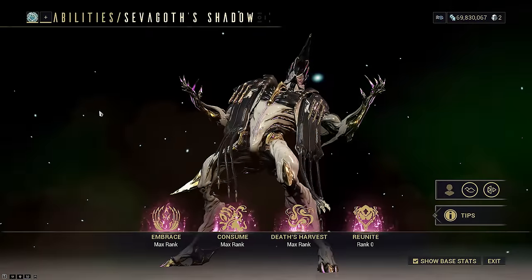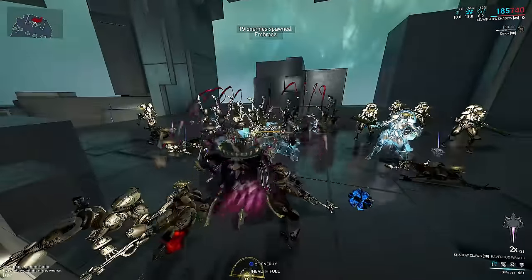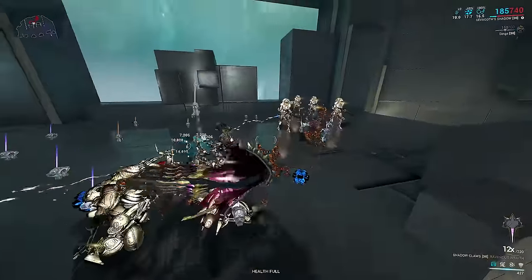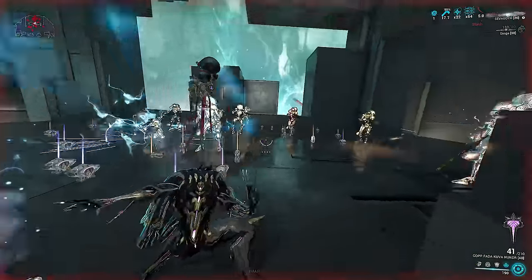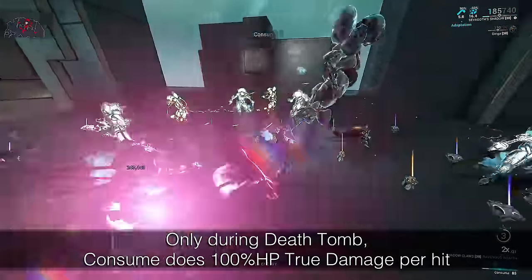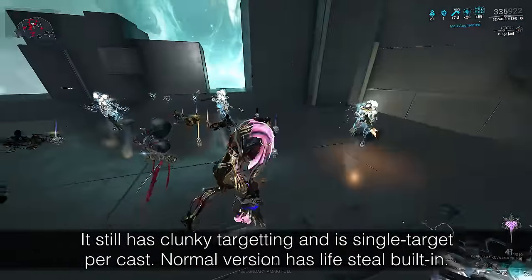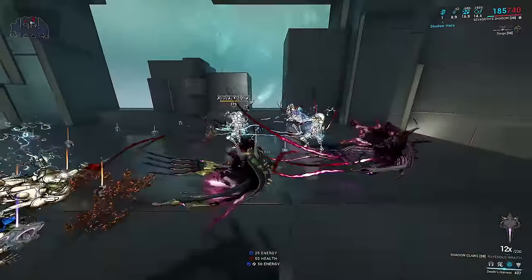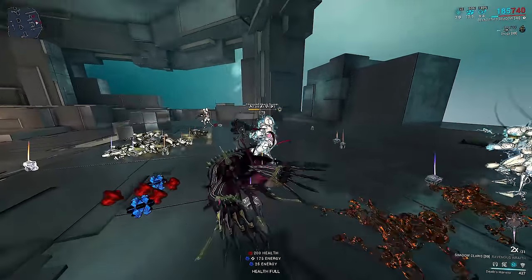Our first ability is the most important but we won't be fully reliant on it — it's a grouping ability that ragdolls enemies with Lifted status. However, Lifted is kind of useless because of how Lifted mechanics work, so don't bother building around it; it's just a simple grouping tool. Consume is our lifesteal, healing based off damage dealt, and it's also the ability you spam when you activate Sevagoth's Death Tome. When in the down state, Consume instead becomes a true damage instant one-shot ability with no energy cost, and landing five kills with it will fully revive Sevagoth.